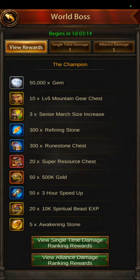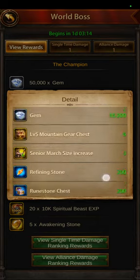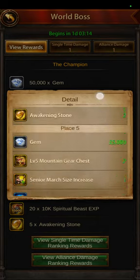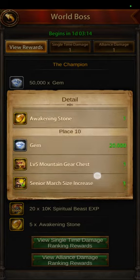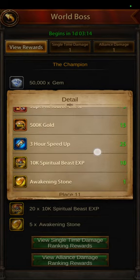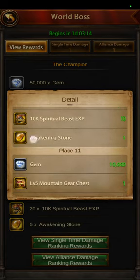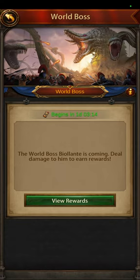You also get 50,000 gems and XP and other things from winning. You really want to win the world boss. If you don't win, as long as you're in the top ten you're going to get stones — even place ten gets one stone. But if you go to place eleven, you get nothing. So you need to be in the top ten.